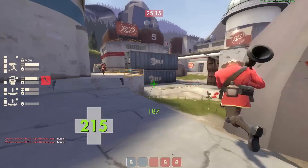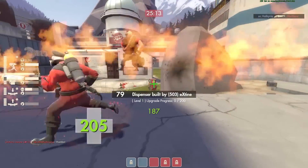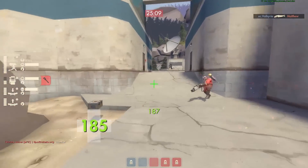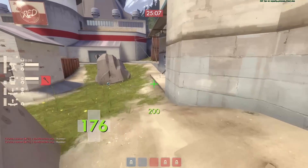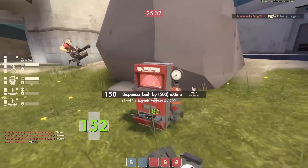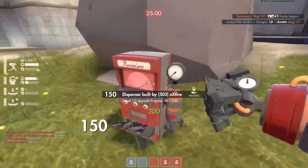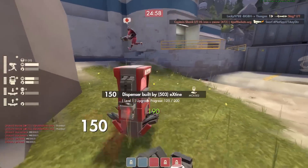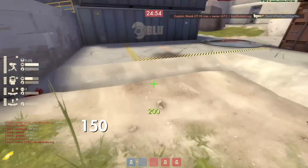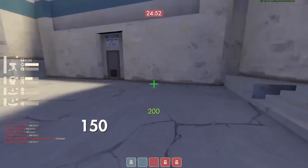A level two dispenser heals a lot faster, and it'll take some of the healing load off of your medic. I probably could be doing that right now. Another thing to be aware of: you don't want to waste metal when you pick it up. I had like 187, and then I picked up the big ammo pack and basically wasted like 70 metal because I only got 20 out of it.